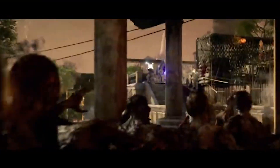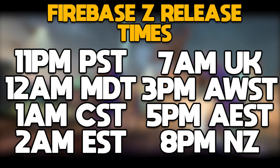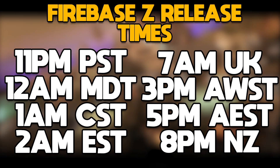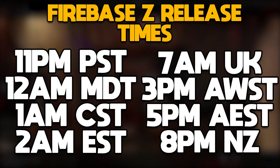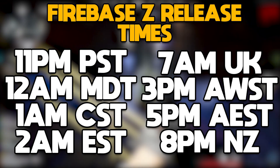Let's get started with the information on playing and downloading Firebase Z and the Easter egg time. This map is releasing tomorrow night. Here are the times: Wednesday, February 3rd, 11 p.m. Pacific time, then Thursday, February 4th, 12 a.m. Mountain, 1 a.m. Central, 2 a.m. Eastern.